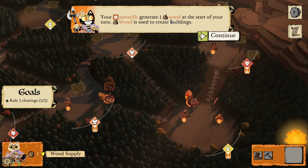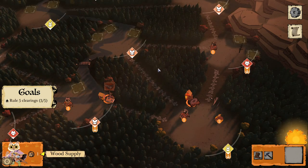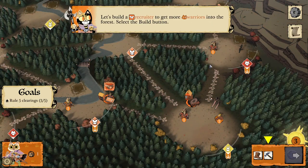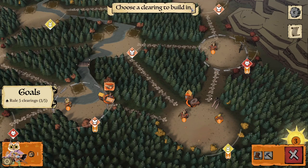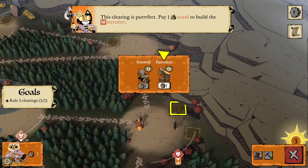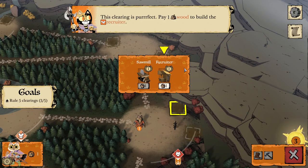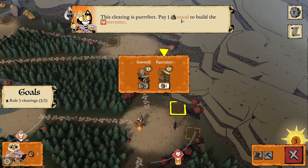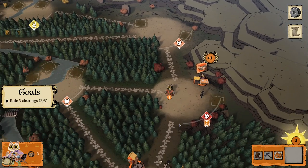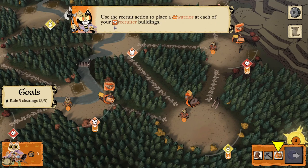Your sawmills generate one wood at the start of your turn. Wood is used to create buildings. Let's build a recruiter to get more warriors into the forest. Select a build icon, then choose a clearing to build in. Sawmill or recruiter — each one requires one piece of wood and also gives you one victory point. Pay one wood to build a recruiter.